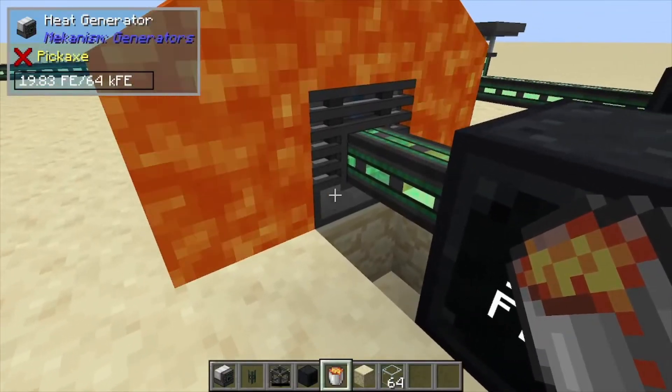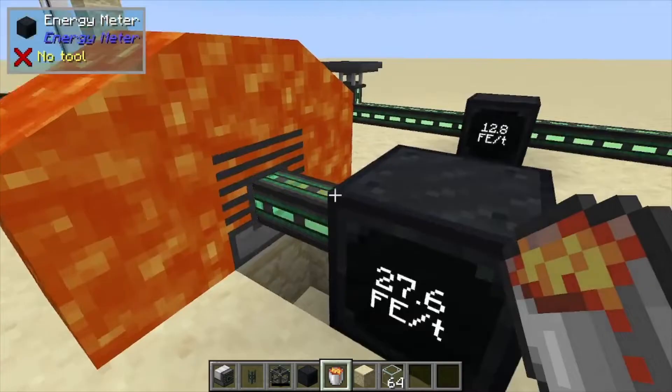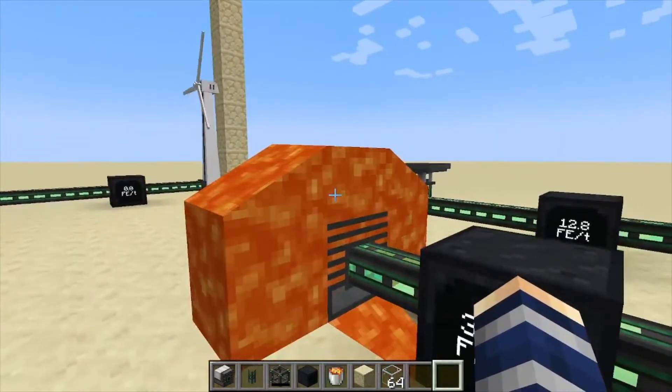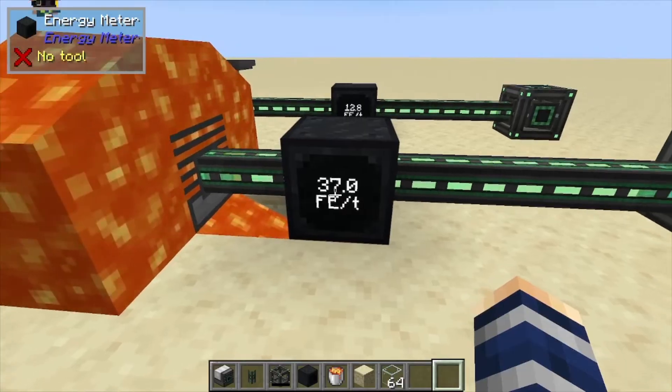If we lava-log it — shift right-click here — you can see we've covered the machine internally with lava and that's going to bump it up a bit more. Also, it does count flowing lava blocks; they don't have to be source blocks.